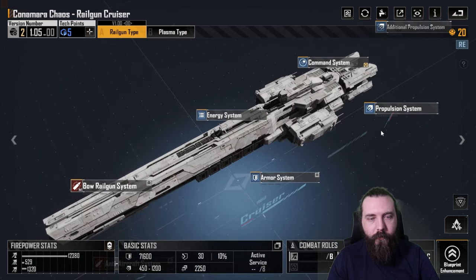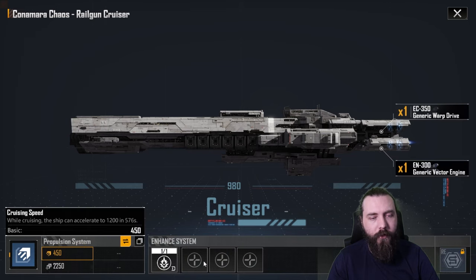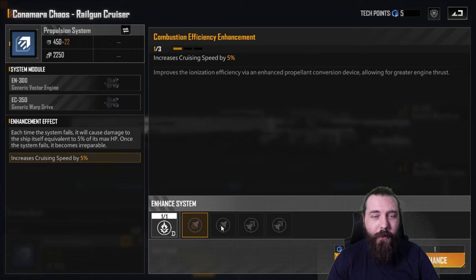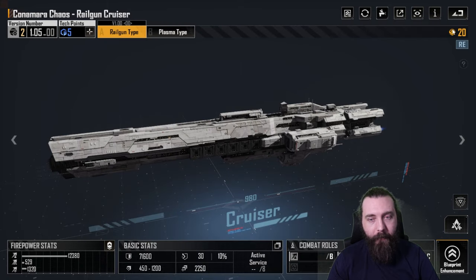After that, over to the propulsion system — I would personally pick up double warp speed and cruising speed. This used to be quite a fast ship, around 550-600, but now it's 450. I swear they keep doing little hidden patches they don't tell anybody about. Anyway, double warp speed and cruise speed is my choice, but you can go double cruising speed and warp speed — your call.